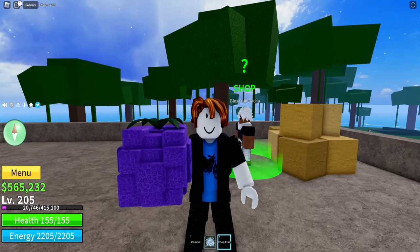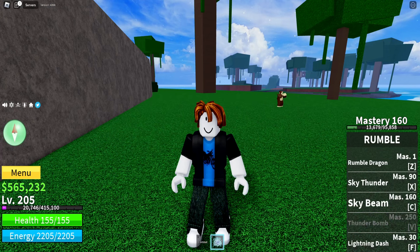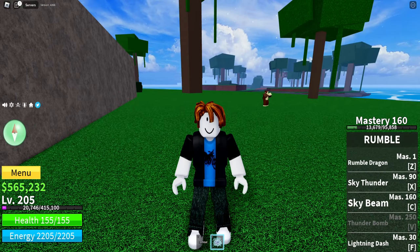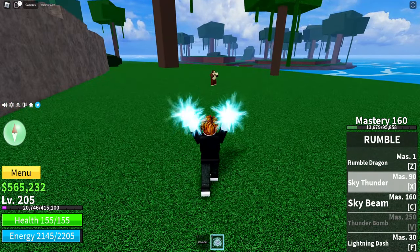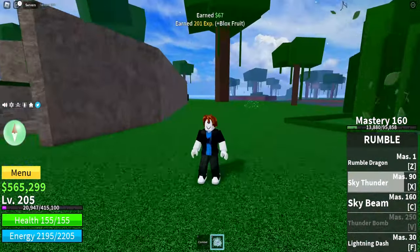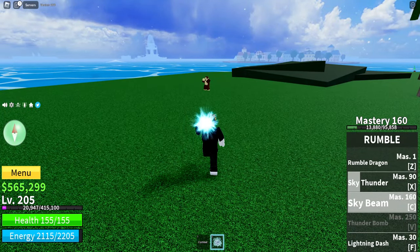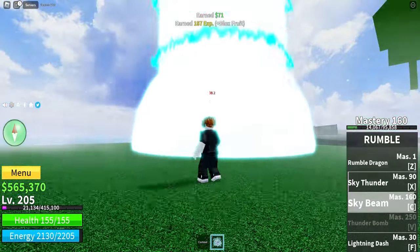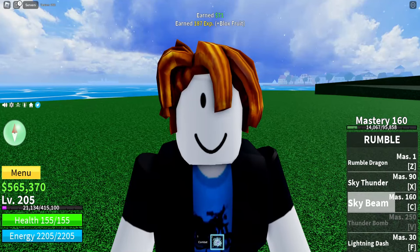That is not particularly what I wanted, but we're gonna get it eventually. The next thing I wanted to do anyway was show you guys what the abilities are. So the next ability is the Sky Thunder ability — this ability is really, really cool. You just drop a massive lot of thunder. The next one is the Sky Beam. This ability is really cool as well — you just drop a big old beam from the sky, a big old cloud sky beam. It really makes sense, doesn't it?